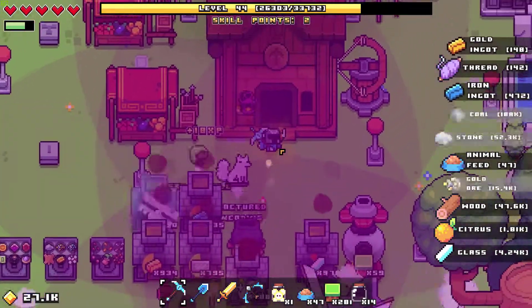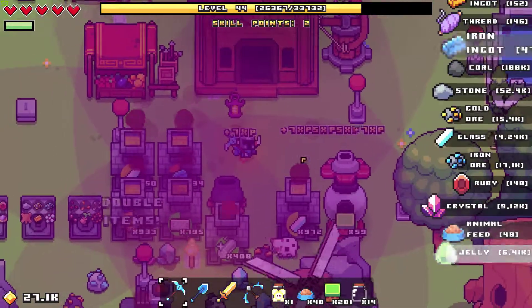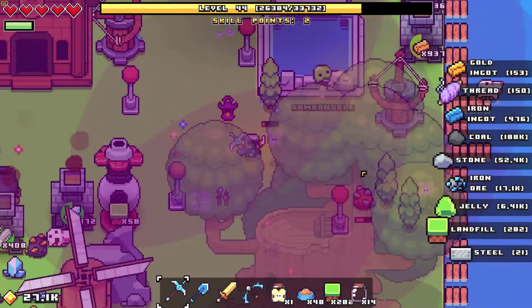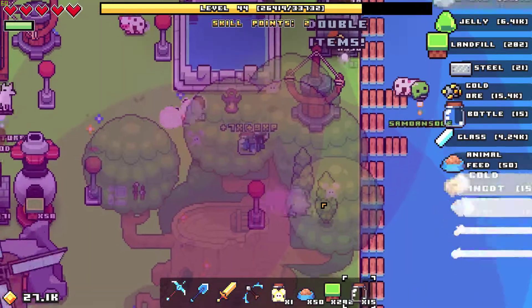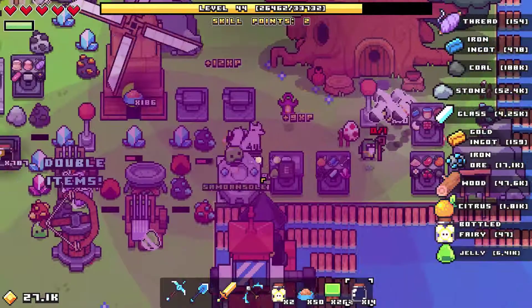Hey, welcome back everybody. This is Tick playing some Warforger. We have two robots following us around now. I noticed they were milking the chickens — they've been collecting stuff for me, they've been mining. So I decided to take the other one out of the oil rig and have them follow me around.